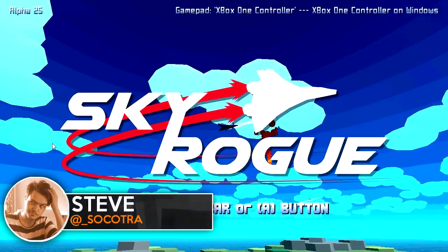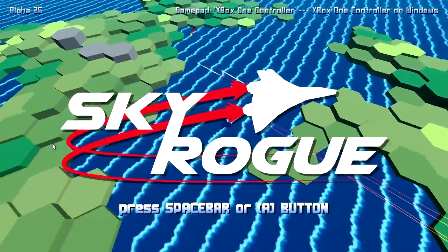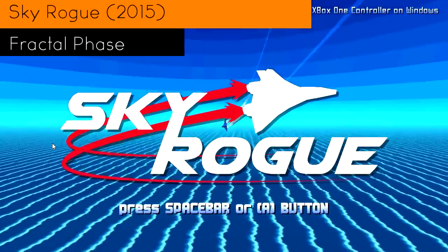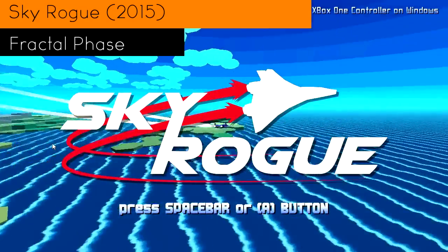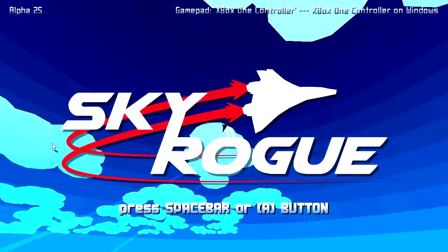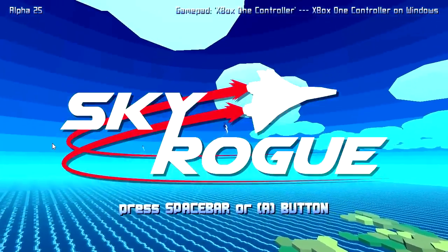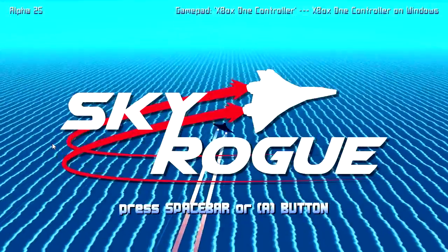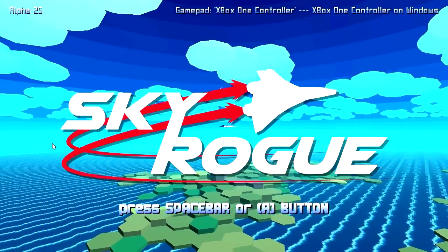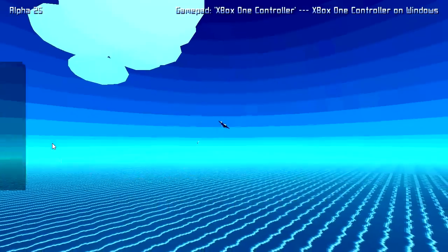What's going on guys? My name is Steve from The Checkpoint, and look at these explosions in the background — all this crazy chaos going on behind the screen. Welcome to Sky Rogue. This is a game made by Fractal Fizz, I believe. We are using the Xbox One controller hooked up to my PC right now. There are options to use keyboard and mouse, but I'm more familiar with the controller. Let's get straight into it.